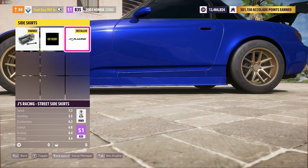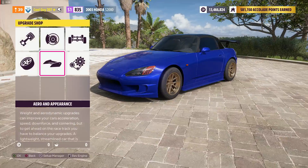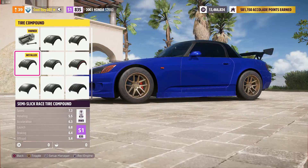For the side skirts you want the JS Racing — I read it up here, I thought I said JS because I can't quite read it, but yes, JS Racing. Then you want the semi-slick race tires.